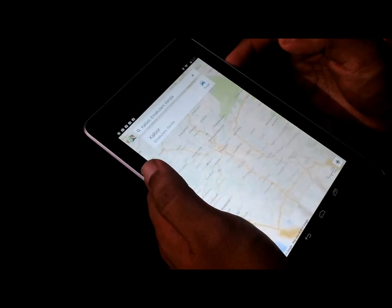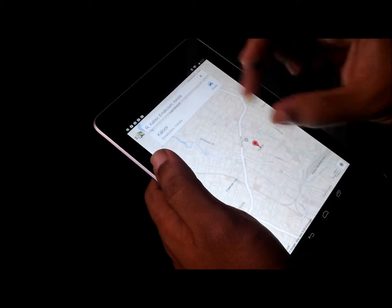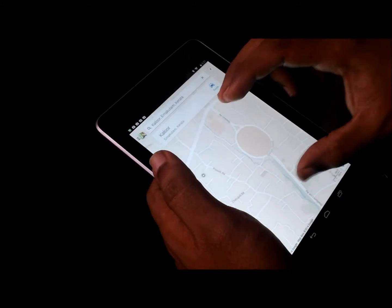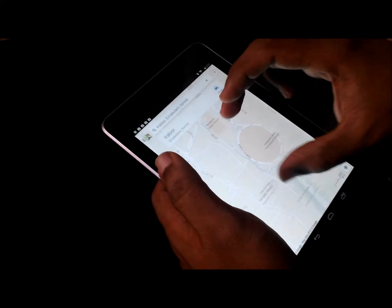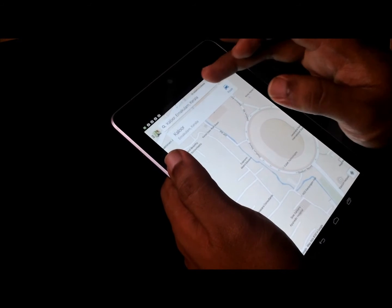Now you've got the exact place. Let's zoom in a bit so you can zoom to the area you really want. I'm near the stadium area.